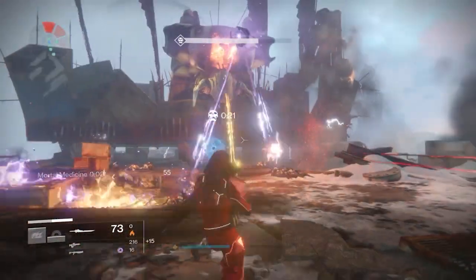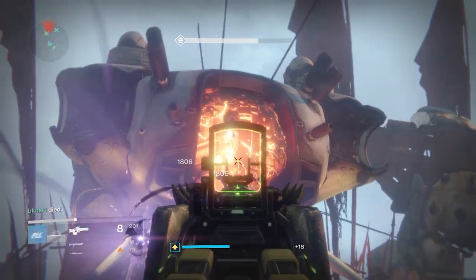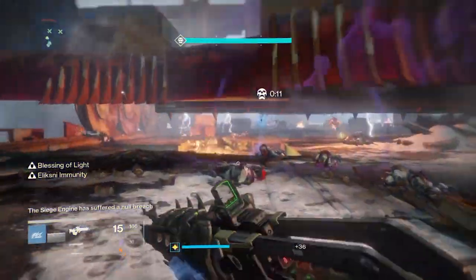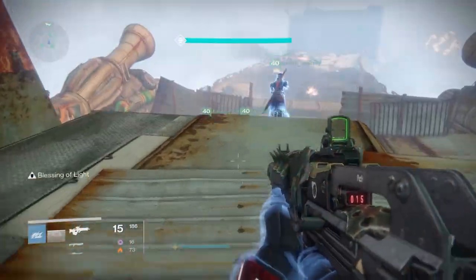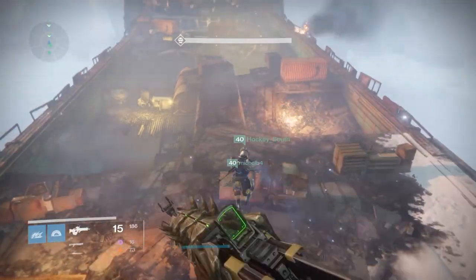You'll notice the tank has a center area and two turrets. Use snipers or scout rifles to take the turrets out, then the middle will open up — shoot the middle and you'll see a small explosion. At that point, you'll be able to jump on top of the siege tank. Jump on it and let it continue down. Just ride with it — it'll ride through the barrier and continue going to where you need to go.